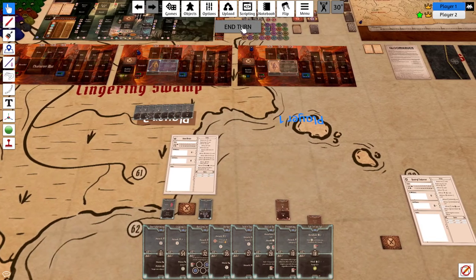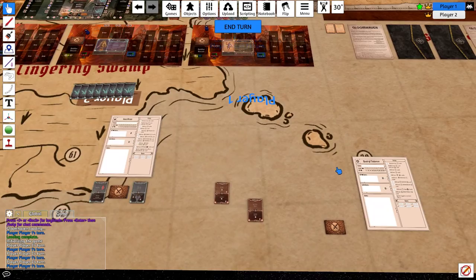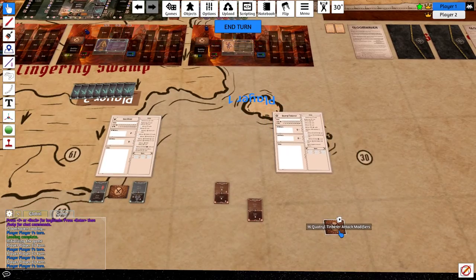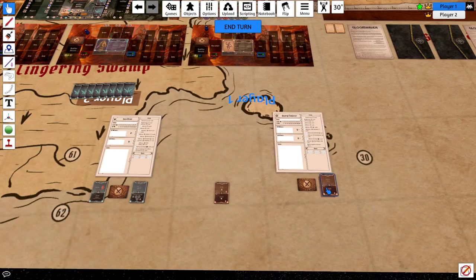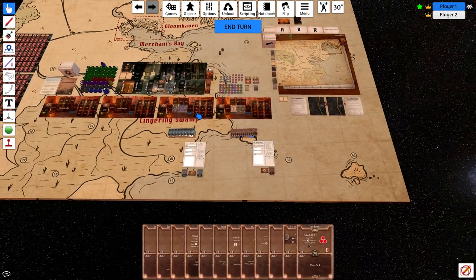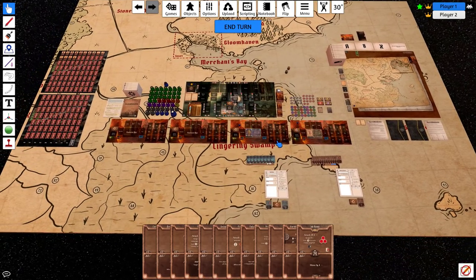Now we've basically set up the Brute. We're going to move over to setting up the Tinker — switching over to that player and doing more or less the same thing. We put his sheet down, grab the modifiers, place the advanced cards here. We'll just leave the X cards on the side and take the 12 cards into our hand. Now we have the Tinker's hand, and I'd already placed his figurine up there.